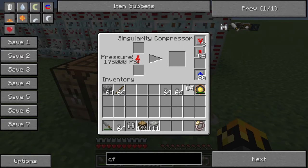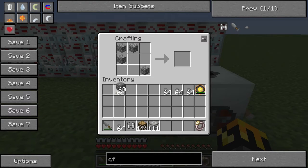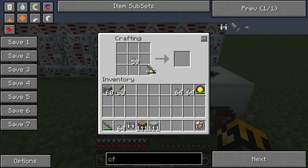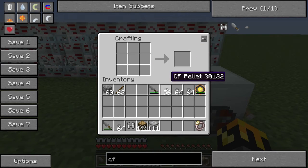Now that we have all our CF Pellets, we have to worry about two things: how do we make our CF Sprayer, and how do we fill it? Searching the wiki shows the recipe — basically four cobblestone and a stick. To fill up the CF Sprayer, you take your CF Pellets and put them diagonally to your Sprayer, and that will fill it up. You just do that over and over again until it's full. And that didn't even take a lot — that was pretty good.